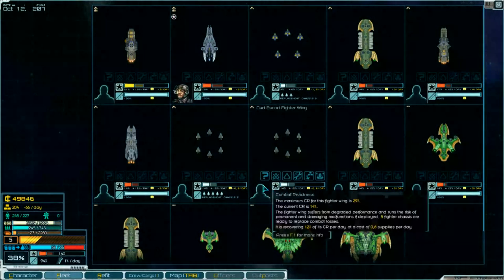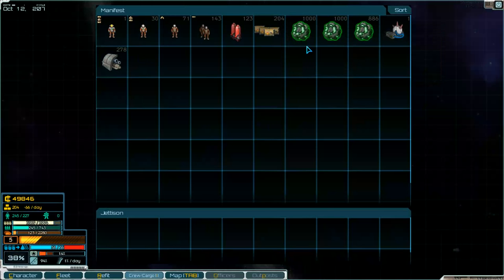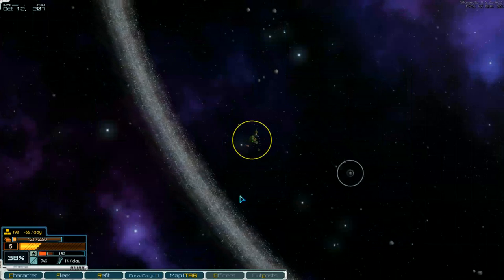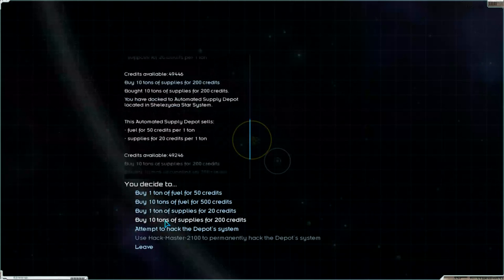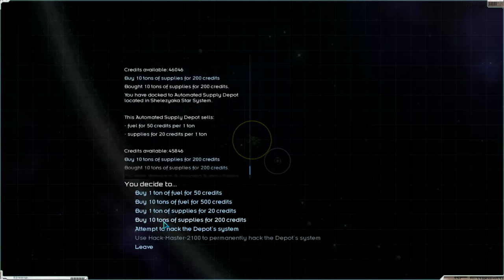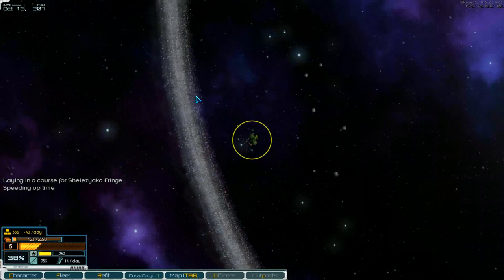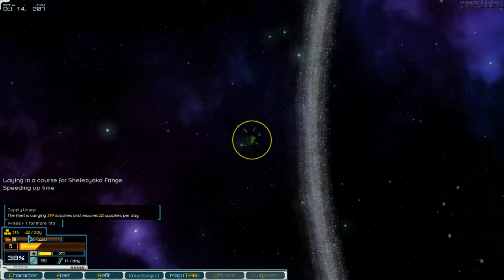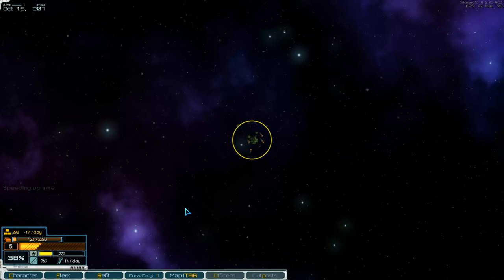Ship repairs, or what? We are not overloaded, I think. So we get more supplies and then leave and go to the next system. Into hyperspace — I think the left one is the nearest. They're going down. 17 days. They repaired something, I think. That should be the problem. 16 per day.